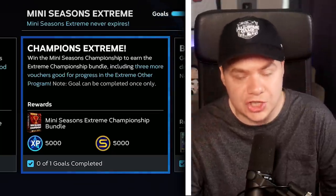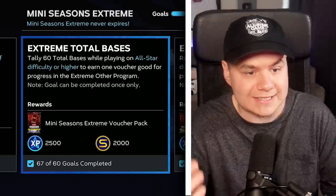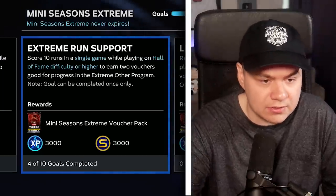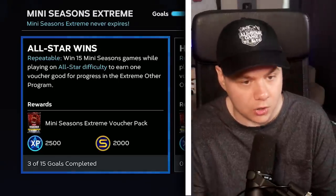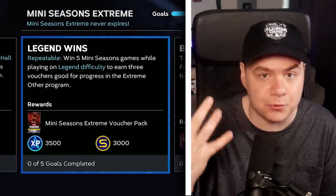If you win the mini seasons championship you get six vouchers, and you can do all that on rookie — so that's 12 points just from completing a mini season. They also have other challenges along the way: 60 total bases on All-Star or higher, 30 strikeouts on Legend, 10 runs in a single game on Hall of Fame. And there are repeatable win missions — win 15 games on All-Star for one voucher, win 10 on Hall of Fame for two, win five on Legend for three.